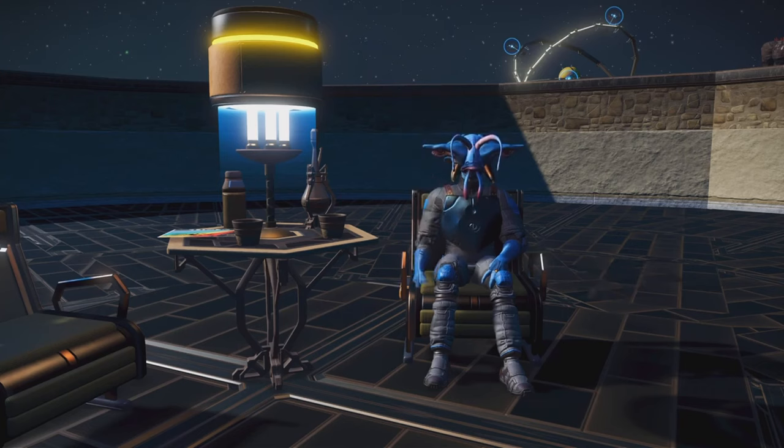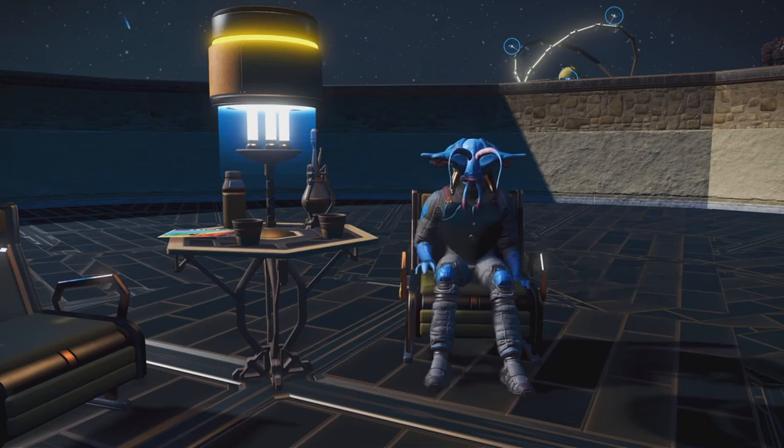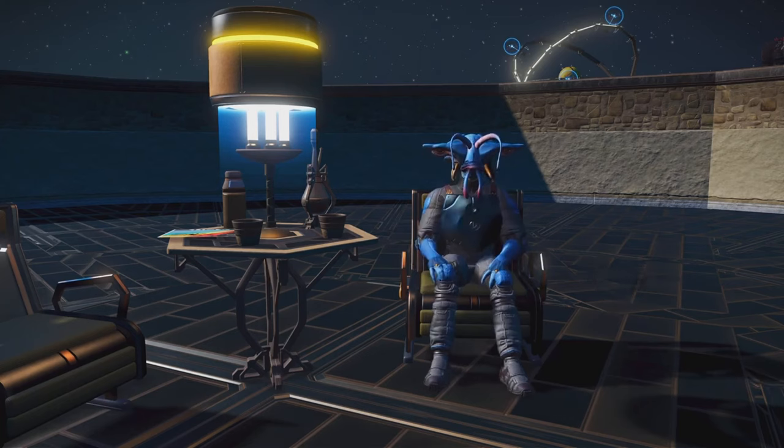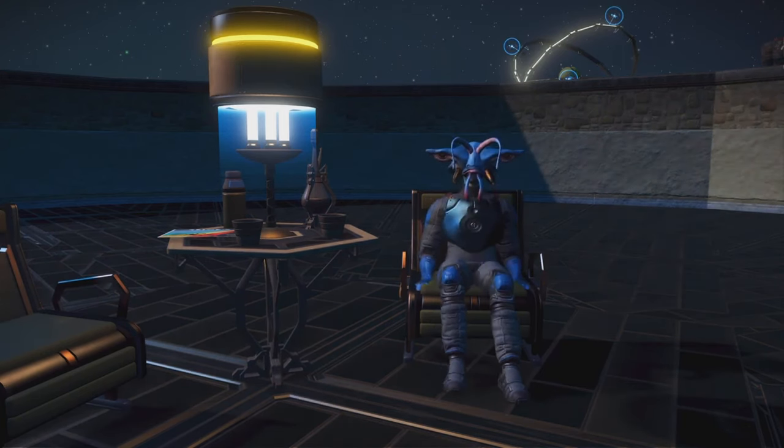Greetings travelers, welcome back to Glitch Building for Beginners. My name is DG Squared and today we're going to talk about the reverse wire glitch. The reverse wire glitch is probably one of the most used glitches in the game. Many great builds have begun from a simple wire, and today we're going to talk about how to create a perfectly centered wire using the reverse wire glitch. We've got an awful lot to cover in today's episode, so let's get started.